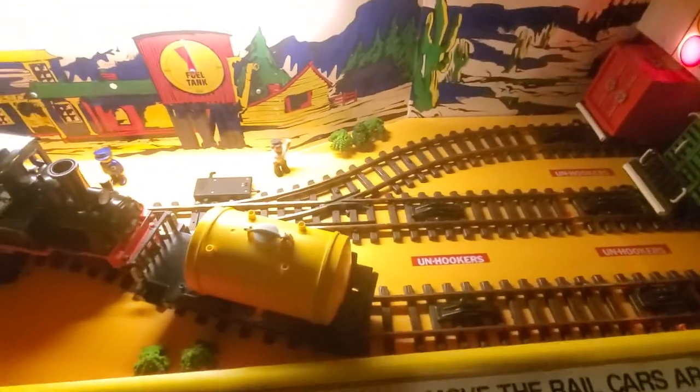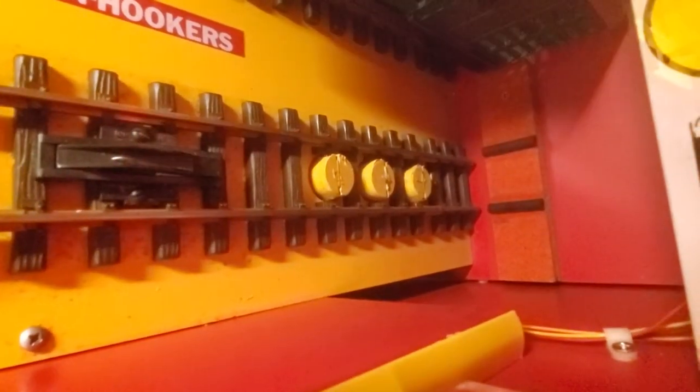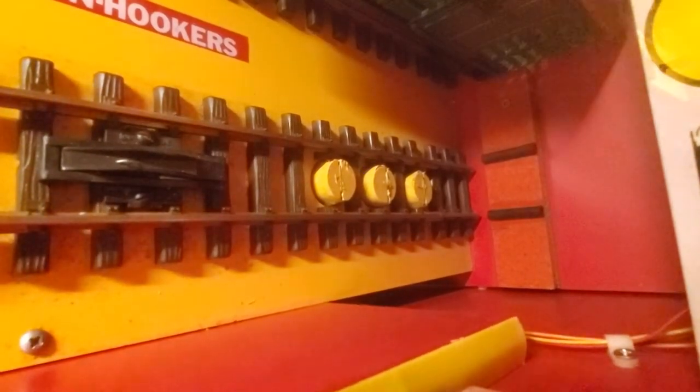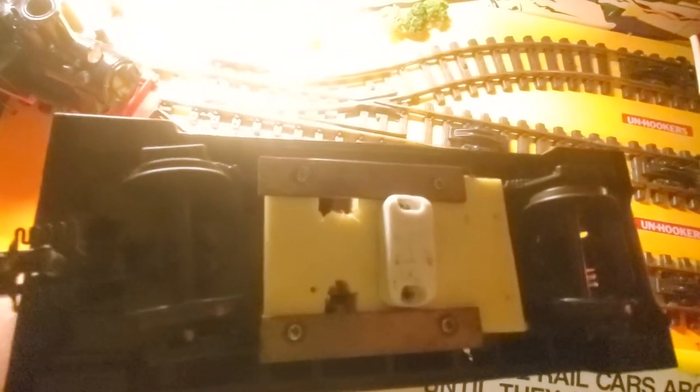So you may wonder how does the game know where the cars are positioned. Well if we look back on the track here, you can see there are three reed switches. A reed switch is just a small magnetic switch — whenever a magnet is passed over it, the switch closes. There are three different positions there. Each rail car, if you flip it over, has a magnet underneath, and each car has a magnet in a different position. So the game actually knows which car is where based on the magnet position. When the cars are doubled up in the siding the game really doesn't care — it's only looking for the cars that are in the rear of the track.